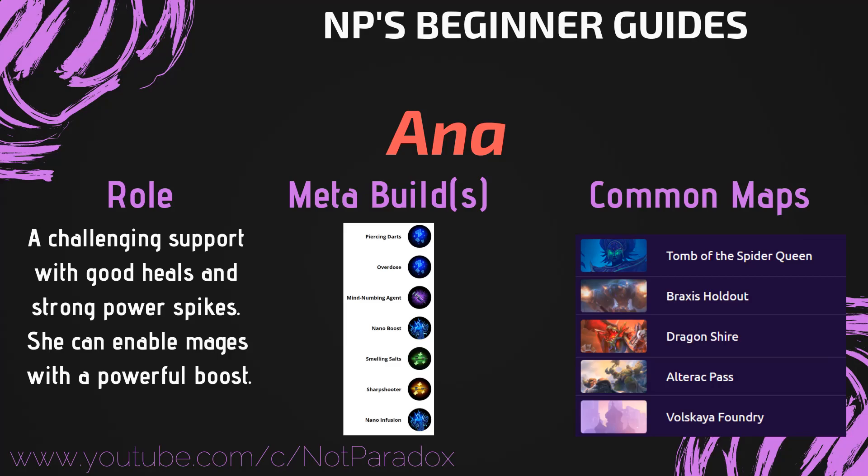What I mean by a power spike is essentially at a certain level or at a certain quest complete, she gains such a high amount of power that she turns into a hero much stronger than she was before. She's great at enabling mages with a powerful boost that she gains at level 10. Her current meta build is called her Piercing build, which is based off of her Piercing Dart ability — when you finish the quest it makes it so that both your Sleep Dart and your Healing Dart will pierce through one target at an increased range.